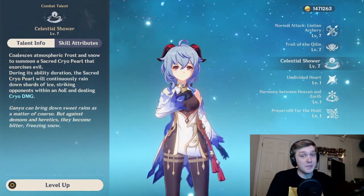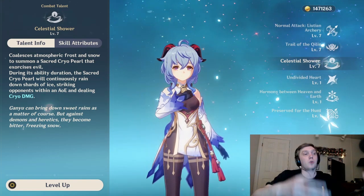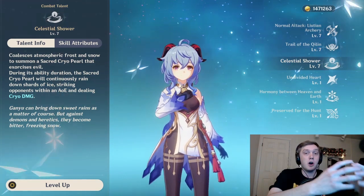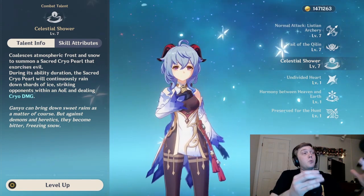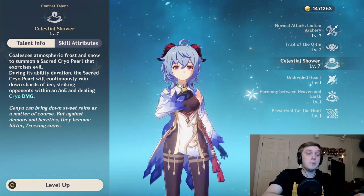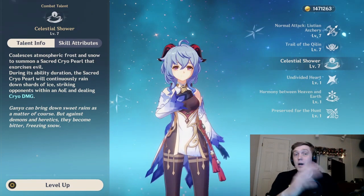Her ultimate ability is arguably one of the best in the game right now. It's similar to Amber's in that it rains down cryo AoE damage. One thing not mentioned in the description is that each of the shards that come down deal AoE damage themselves. So what this really benefits from is getting a bunch of enemies close together - each shard that drops on an individual enemy also deals AoE damage, and if you get them real clumped, it is just damage city.